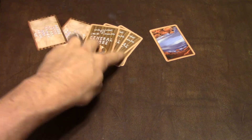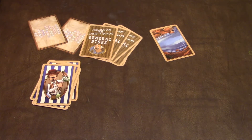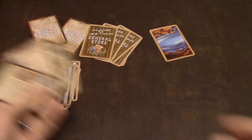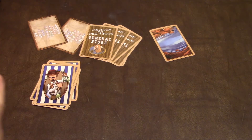So in the mini expansion, there's extra land cards, general store cards, and a panning for gold card. You have all these little mini instruction cards which tell you what each one of these does. They're for all of the expansions, and some are just for the base game.